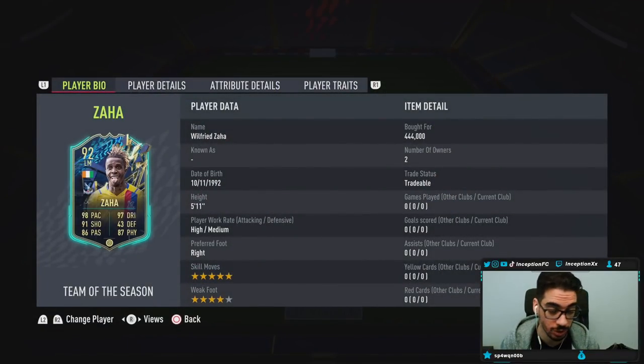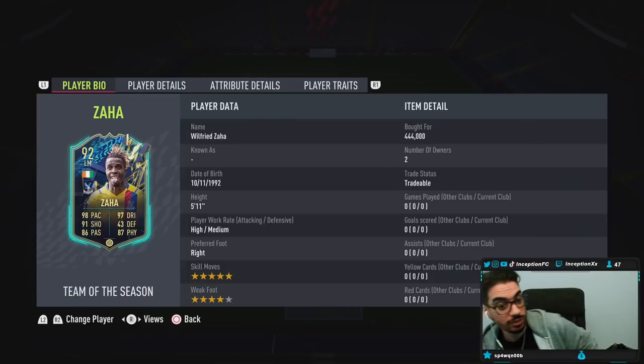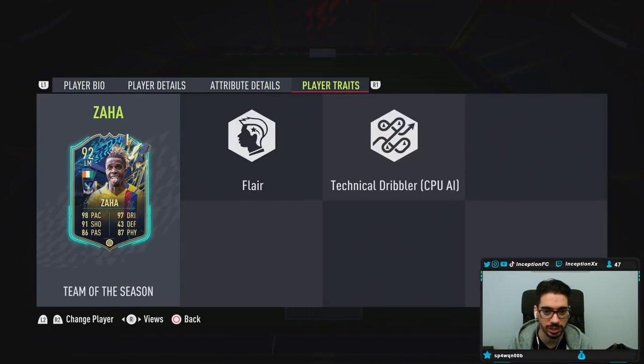They did a really good job with this card, to be honest with you. 5'11, high/medium work rates, right footed, 5-star skills with a 4-star weak foot. In-game player traits: he has the flare trait and the technical dribbler trait.